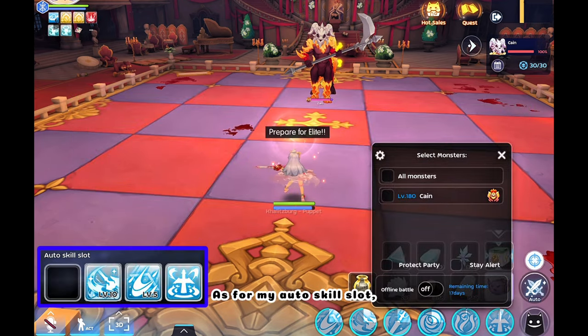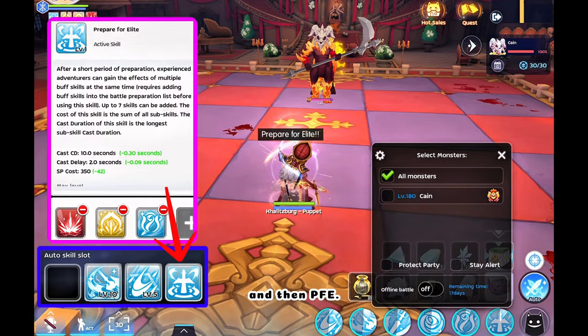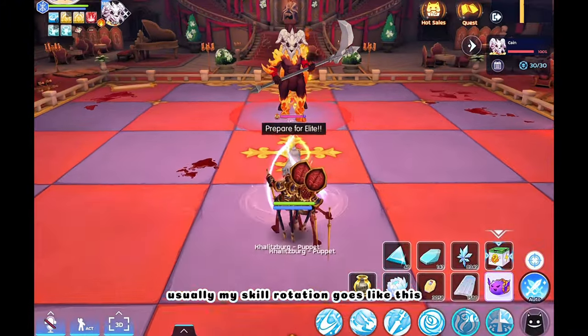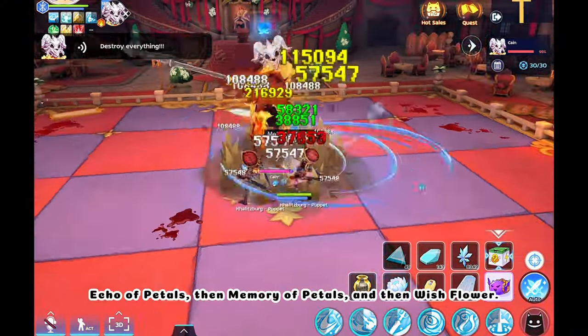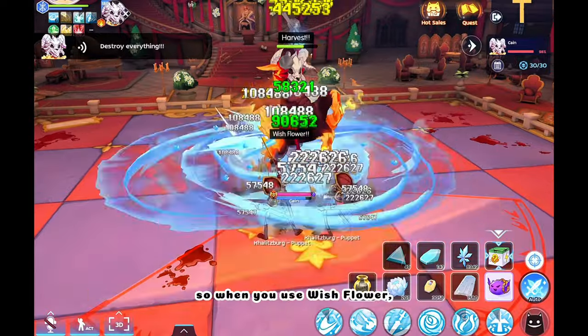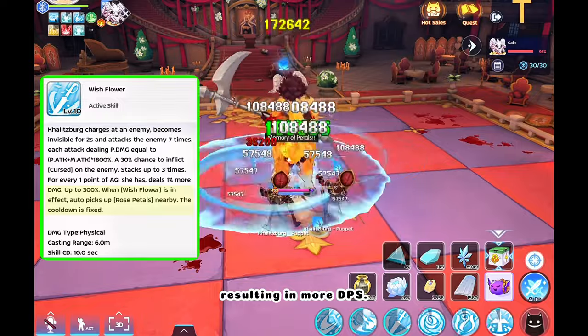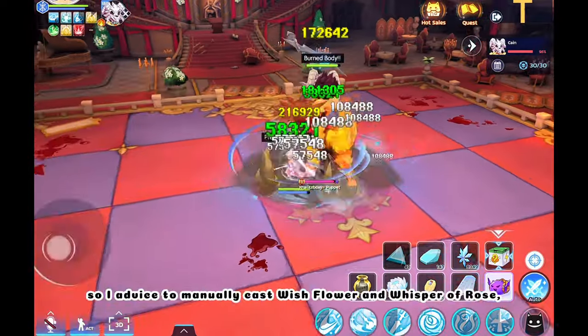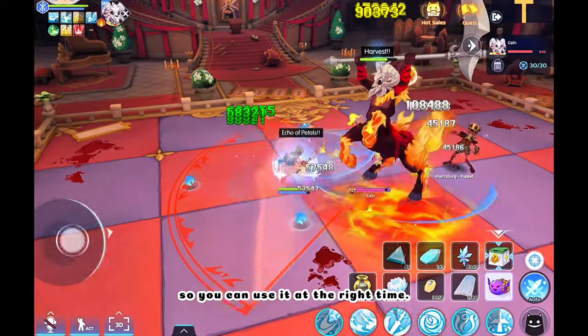As for my auto skill slot, I have Echo of Petals, Memory of Petals, and PFE. Usually my skill rotation goes like this: Echo of Petals, then Memory of Petals, and then Wish Flower. So when you use Wish Flower, it will automatically pick up nearby Rose Petals, resulting in more DPS. I advise to manually cast Wish Flower and Whisper of Rose so you can use them at the right time.